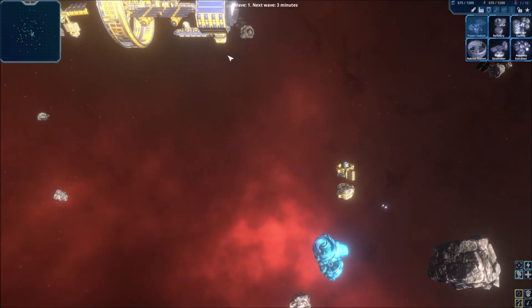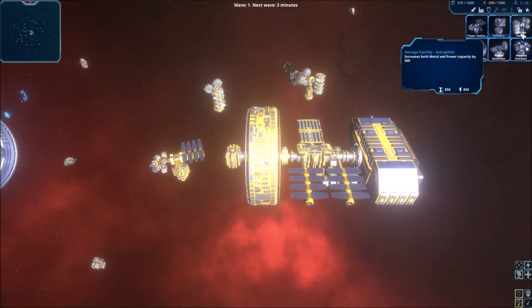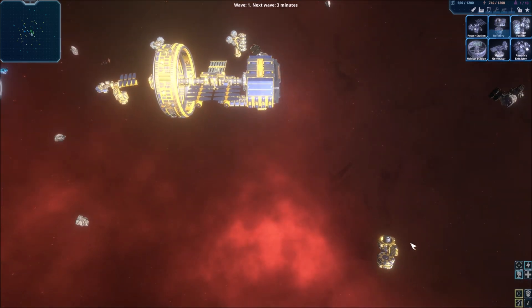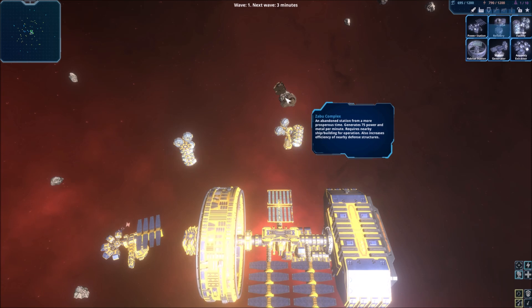See, so it's been a while. I'm a little rusty around the edges. I do understand that getting a refinery near a Zabu complex is good, right? Refinery next to asteroids. Any building next to a Zabu complex activates it and gives you resources.